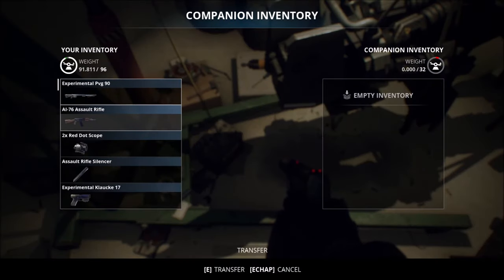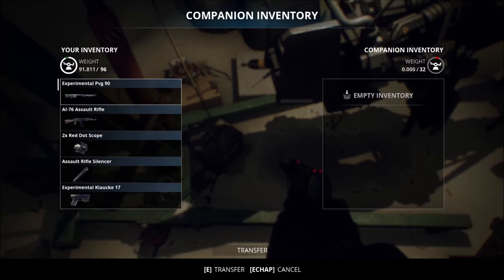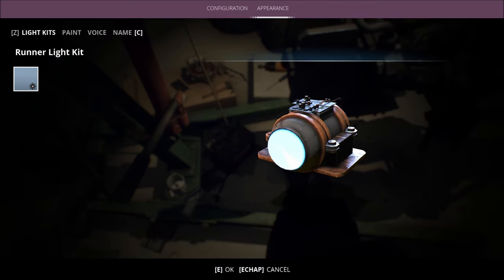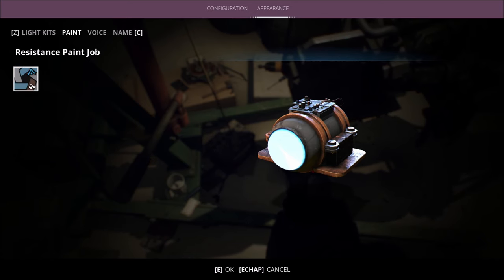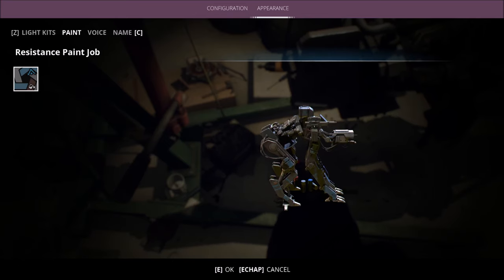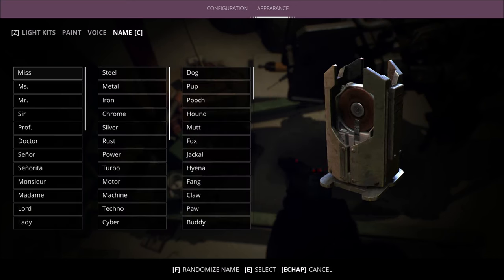Inventory. Okay, that's mine though. Oh, I can transfer! Oh. Okay. I see. Appearance — no way I can change. Ancient stuff. Yeah, the paint I knew. Oh I mean — he's looking quite blue, which is what I wanted. That's cool. Oh, that sounds adorable! Oh my gosh — no way I can give him a name!